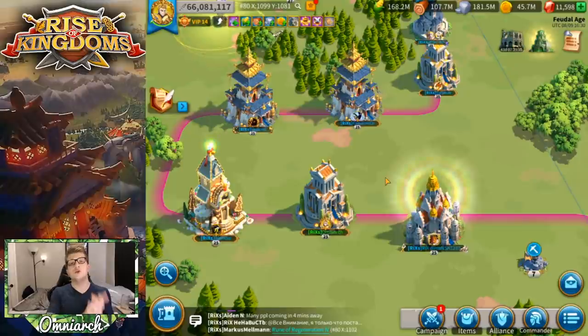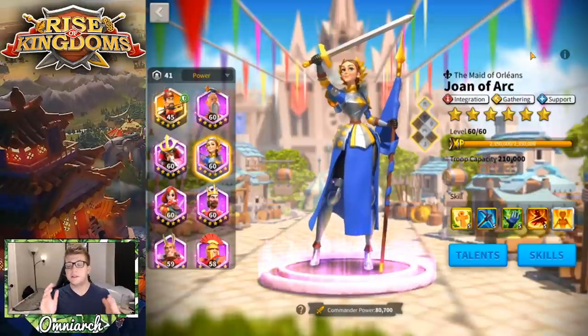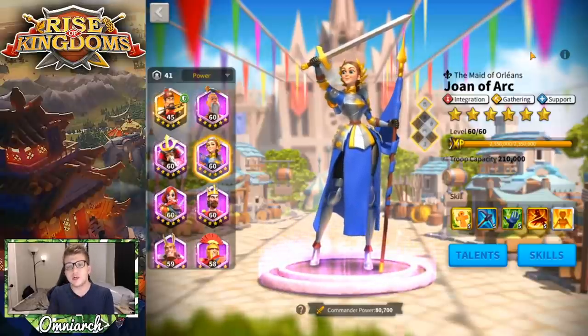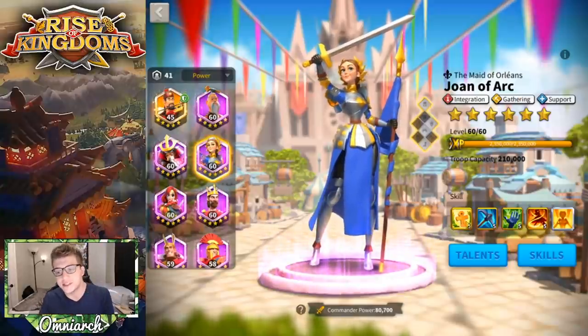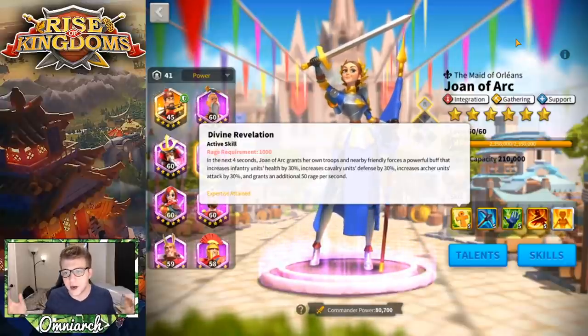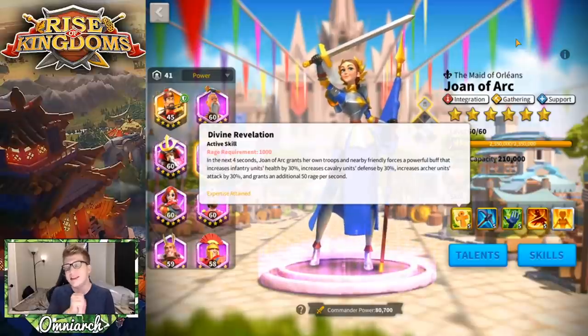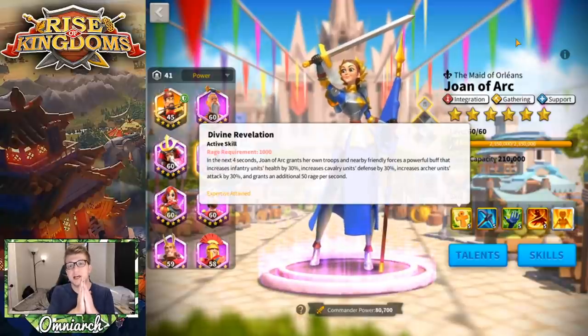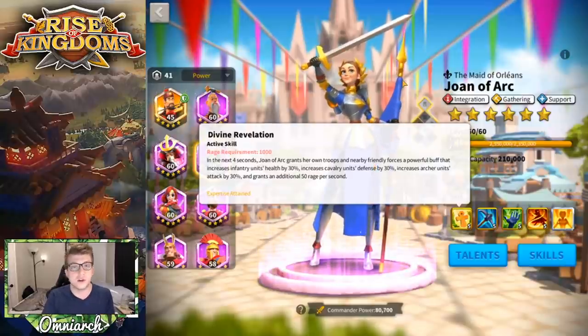If she's the primary, the secondary doesn't really matter because you're going to be able to do a lot of damage to that army. Typically if it's a good player you're not going to see Joan of Arc as a primary, but regardless you definitely want to kill Joan of Arc as soon as you can. The reason is very simple: her active skill Divine Revelation gives 90% of stat buffs to all nearby enemies.